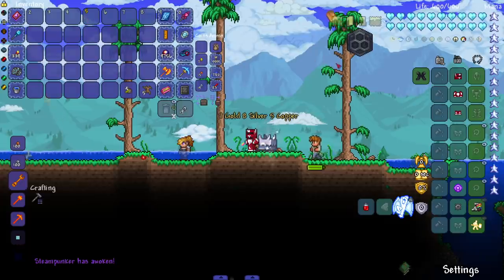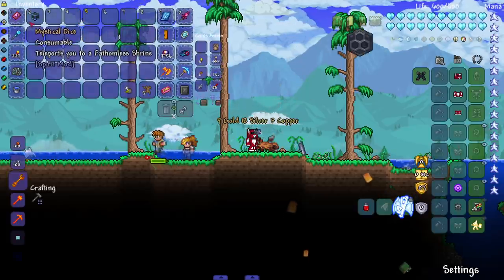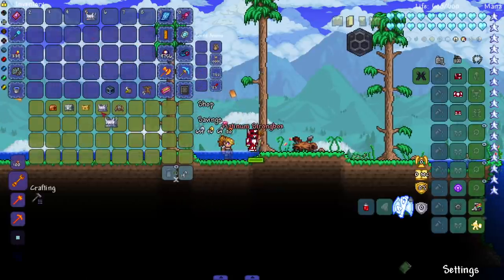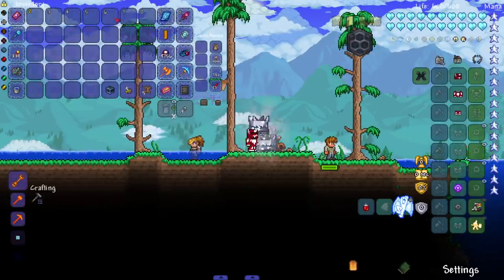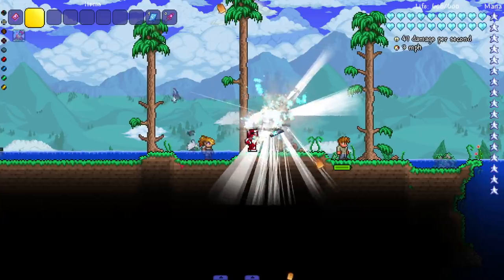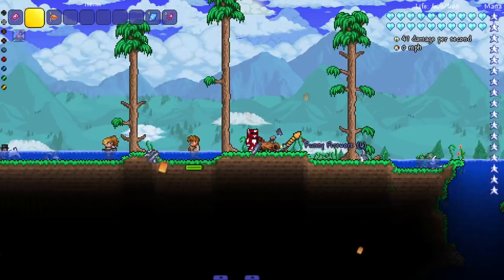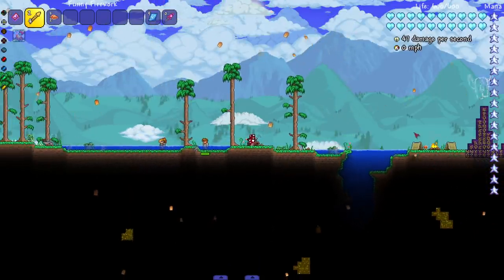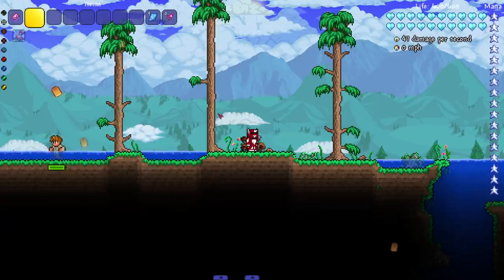Each chest has a different and cooler animation than the last. One gave a Mystical Dice, and opening multiple at once is a nice touch. One reward was a firework shaped oddly — it makes pictures in the sky, including what looks like Garfield. Very fun addition — might do a dedicated gambling video sometime.